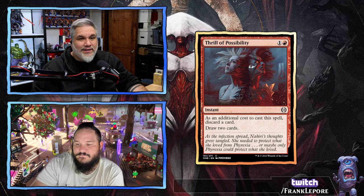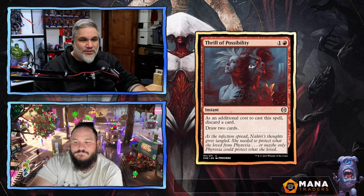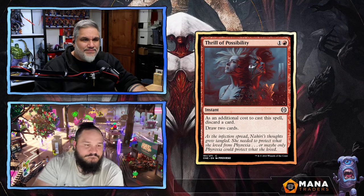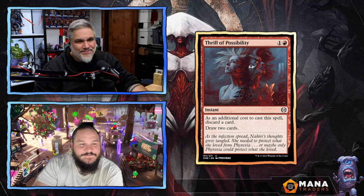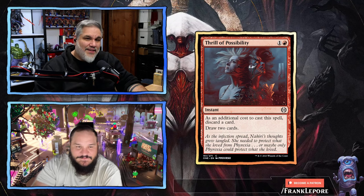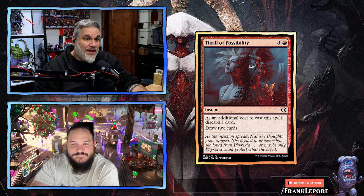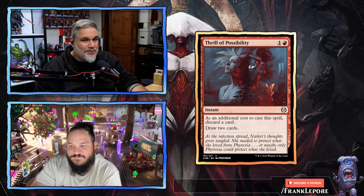Thrill of Possibility — two mana for an instant. As an additional cost, discard a card, draw two cards. This is obviously fine — these are always good. This is obviously significantly better than the sorcery versions like Tormenting Voice. Yeah, Tormenting Voice being the sorcery version.